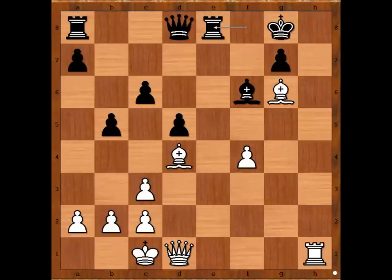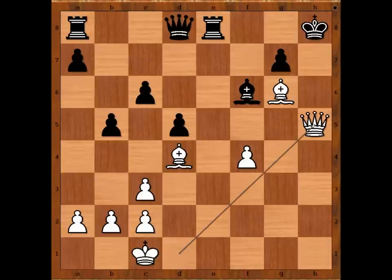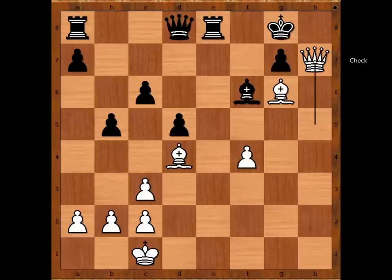How would you prevent the Black King from escaping? Zeng Zhao Wen found a very forceful way to stop the Black King from escaping — she sacrificed the Rook on H8. What a move! King takes Rook, Queen to H5 check, King to G8. White played the move when Black resigned: Queen to H7. Black resigned.